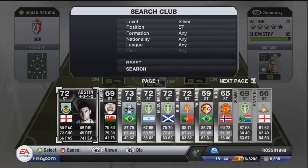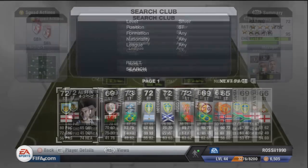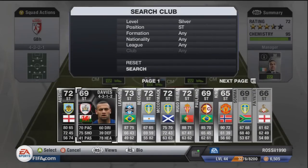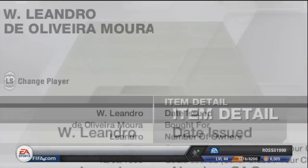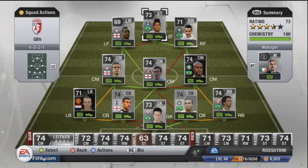For strikers I've got some cheeky inform cards picked up quite cheap — Austin for 18k and Davis for 8,200. Just holding them to see if their prices rise. We've also got Leandro who I got for 7,900 as a striker — pretty good deal. He's played nine games and scored eight — an absolute beast. He links up front nicely.